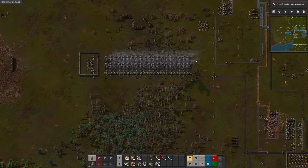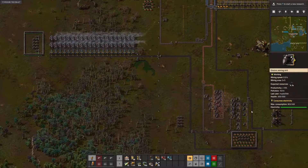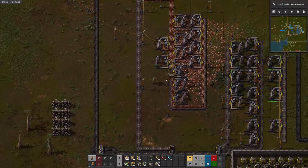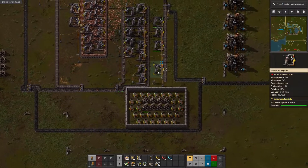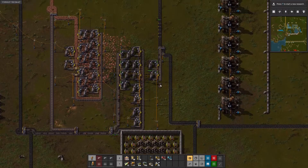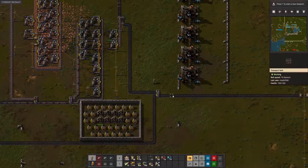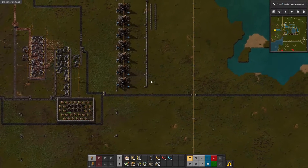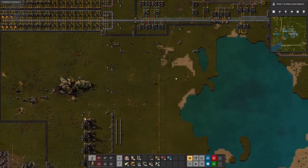That takes care of power. Let's look at power — much better, power is much happier. But it does mean that where we split down here coming from the coal outpost, we got two more copper miners to move. We want to prioritize power, so we're going to say output priority left. We do not want to be running out of power. This was just in time. But I want to get the blue science turned on because that will be a fine accomplishment for us.